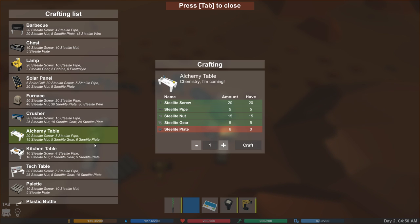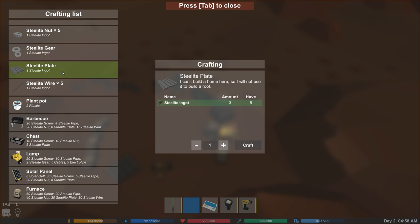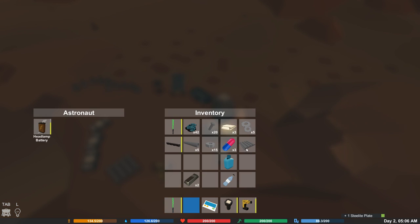Did I look at the right thing? Oh yes, we did. Is that a list different? Nuts, plates, pipes, screws, gear. Oh I see - that's what confused me. Gear - there it is. Six steelite plates - oh man, we need a lot of steelite for those. We need to find another load of steelite.